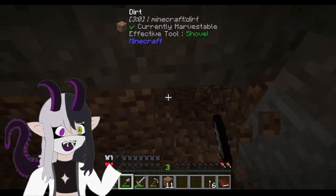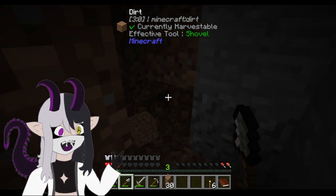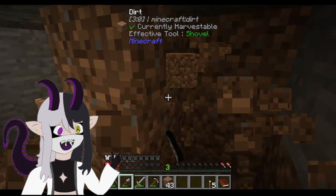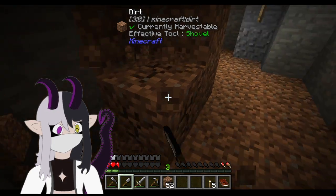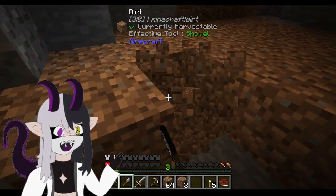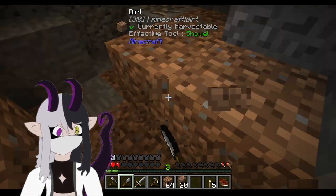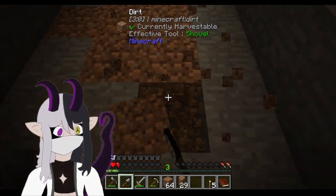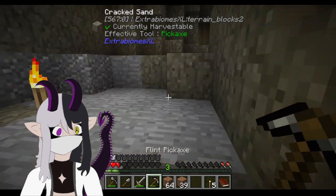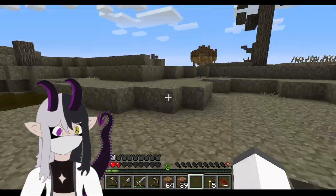We grab as much dirt as we can because believe me, we need it all. We go till the shovel breaks level of dirt — we take as much of everything in this vein because we're going to use every dirt we get. So now we have enough to finish the quest, but I'm going to go till the shovel breaks. In this pack you can never have enough dirt because it's just not around very well. Shit, don't tell me they're coming in here. Gotta move. Stack and a half. Works. Hey, we got dirt! So much dirt.